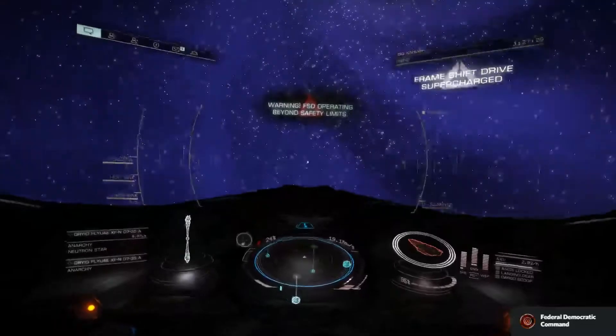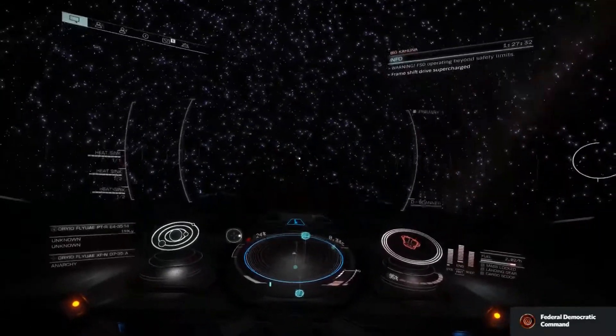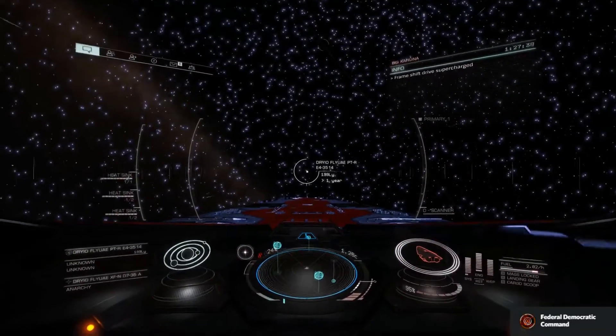Typically a heavier ship like an Anaconda, you don't have much problem, but an Asp will get thrown all over the place. Once you're supercharged, you boost out full speed, get away from it, line up to your next target, and away we go.